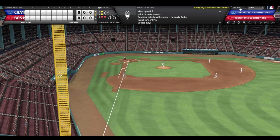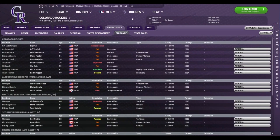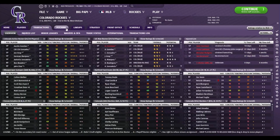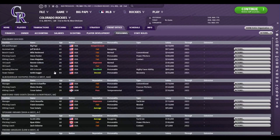Now we're going to go over and take a look at the new coaching system, as they've added new coaches. So I'll get to the home screen and take a look at some of that. We are within the personnel tab of the Colorado Rockies, and it looks pretty similar. Most of the tabs look similar to what you're used to if you've played Out of the Park Baseball. But the biggest difference with the coaching staffs are some of the additions they've made.